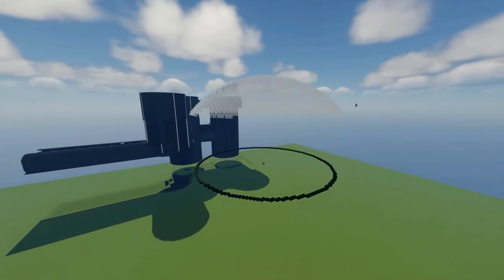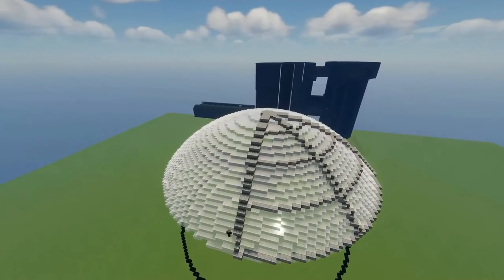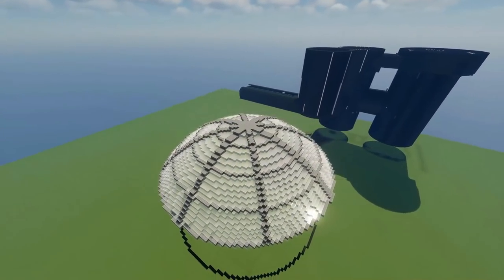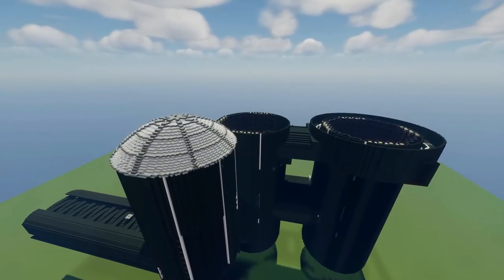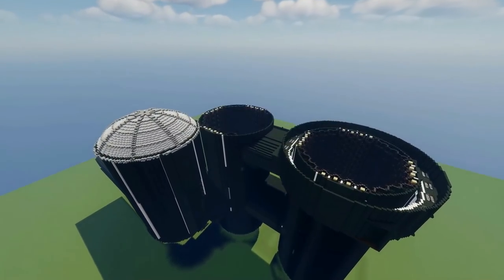With that done, the only thing we had left to do was to add in the domes which go on the top of all three areas. Using a sphere, I cut off the top and simply made a dome design, then pasted those onto all of the areas.